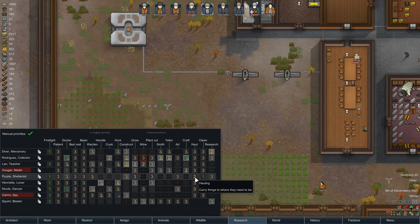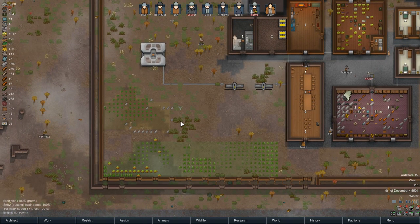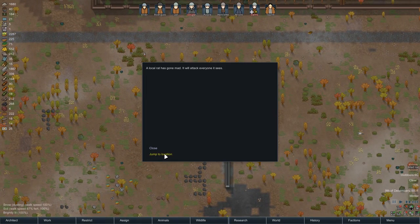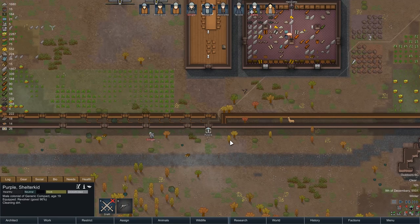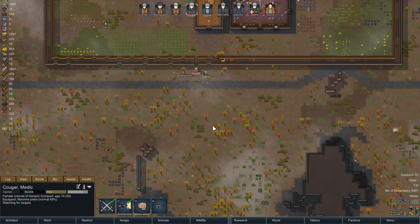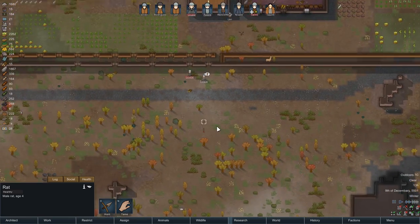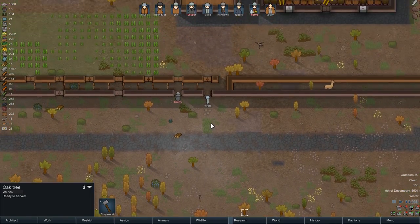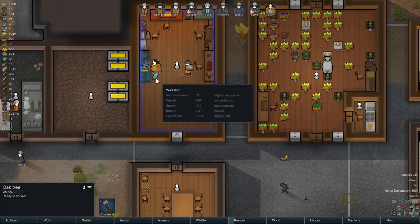Hospital beds research is finished — I'll now research sterile materials. Cougar is up and about now. We've got a mad rat — a local rat has gone mad, it is down there, just singular not multiple. Draft Purple and Cougar and we'll just wait here. And there it went — that was not the mad rat, it just turned round and noped right out of there. The mechanoid has actually been disassembled and we've got some plasteel from it.